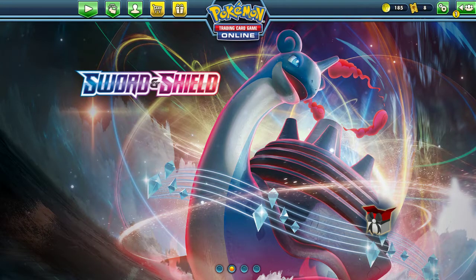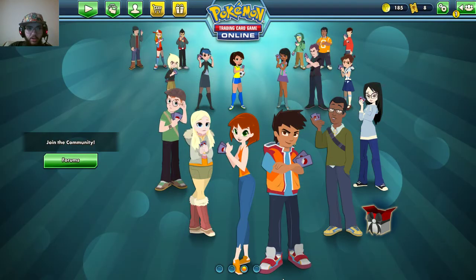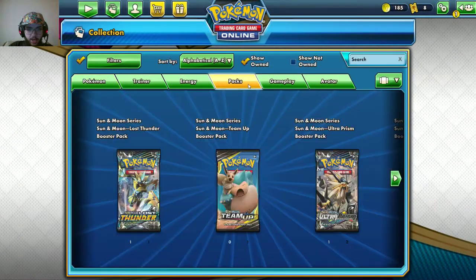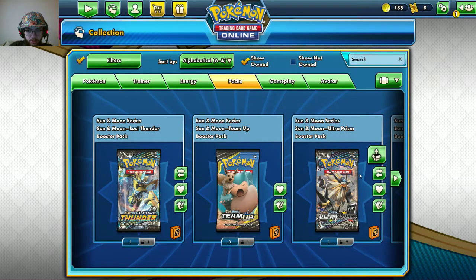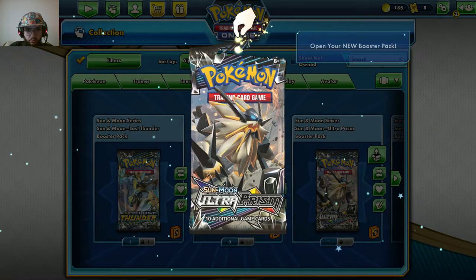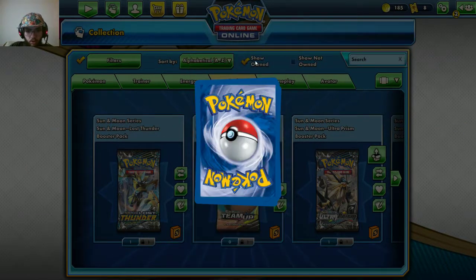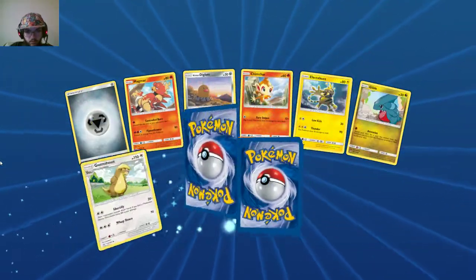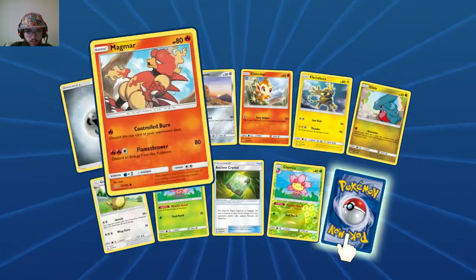What's up guys and girls, and welcome to a brand new Pokémon Trading Card Game Online pack opening! Today I am going to be opening up three packs of Ultra Prism, so let's start opening and see if we can pull the original Sun and Moon gold card. I don't think we will, but I'm hopeful — let's see!